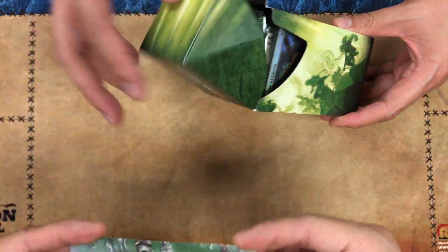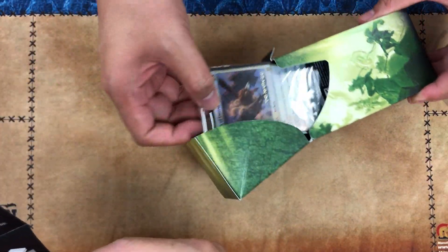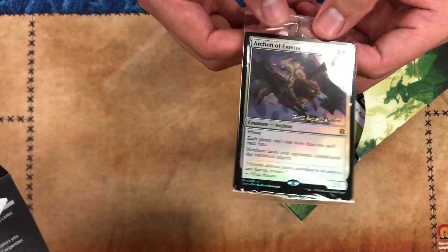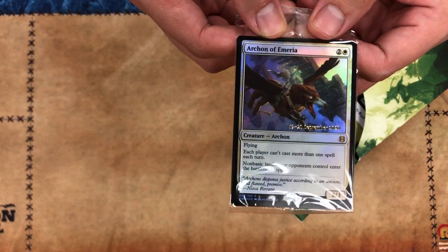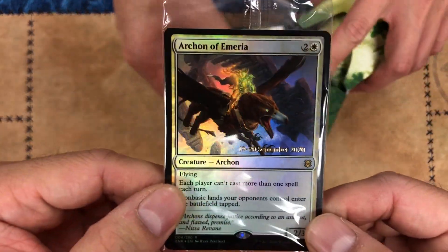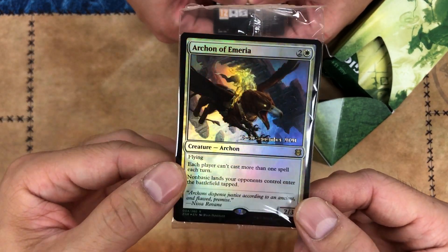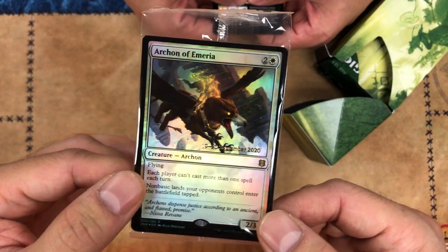You can see this online. With every pre-release kit you get one foil card, so our foil card is Archon of Emeria. John, can you hold that so I can show people this fancy card? We're working the cameras here.